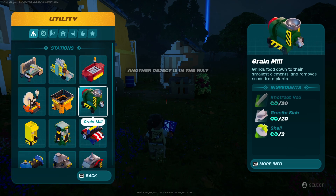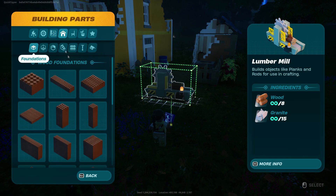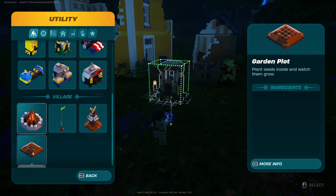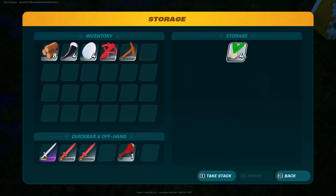It's getting a little dark here, so I should probably hurry up. What we need now is a grain mill. And you need to get yourself a garden plot, that's what it's called. So once you got those wheat seeds, you're going to drop the wheat in the garden plot.